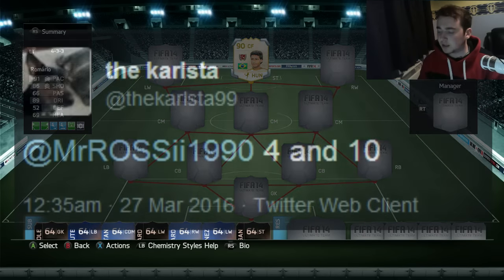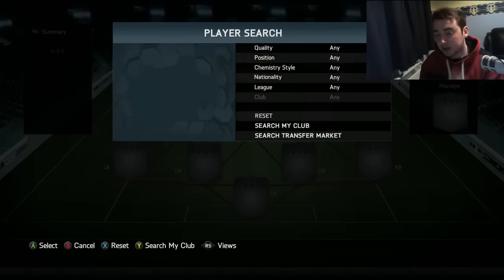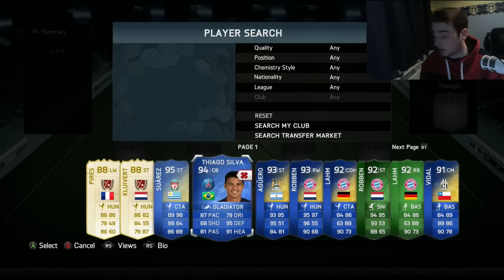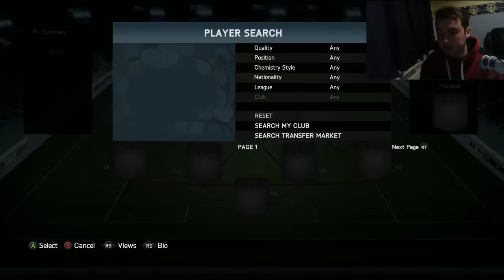The Colster said 4 and 10. I want close numbers so we can use some Team of the Season cards. So 4 and 10 in the club — let's have a look. Searching: 4 is Thiago Silva, and 10 is Vidal. So we've got Vidal Team of the Season and Thiago Silva Team of the Season.